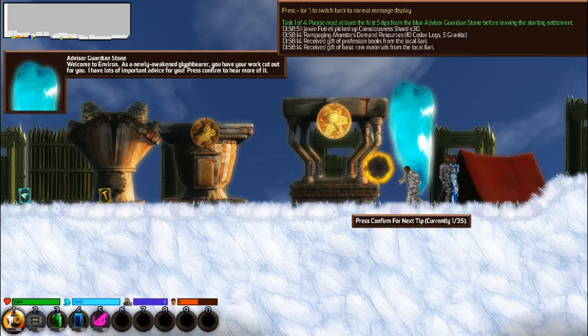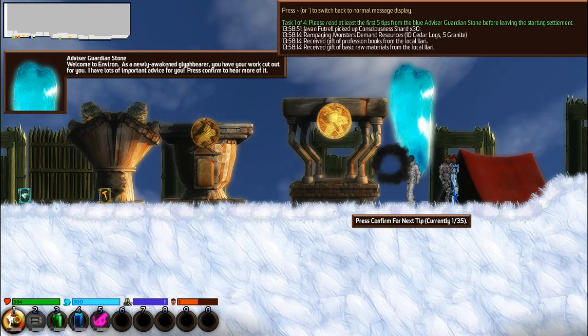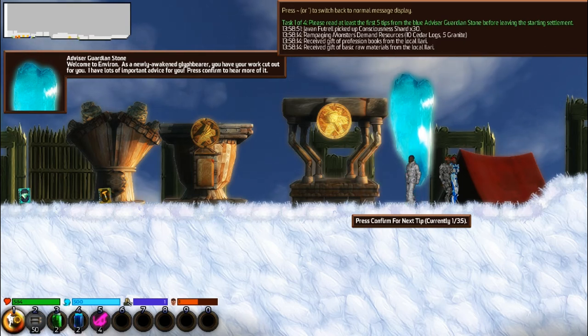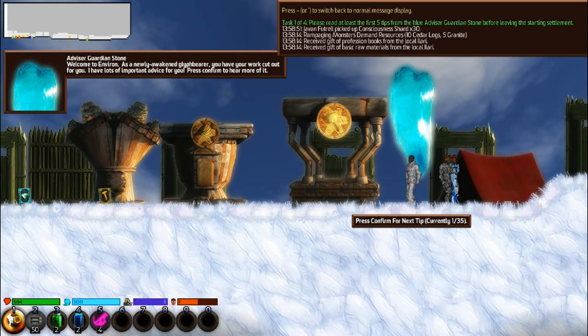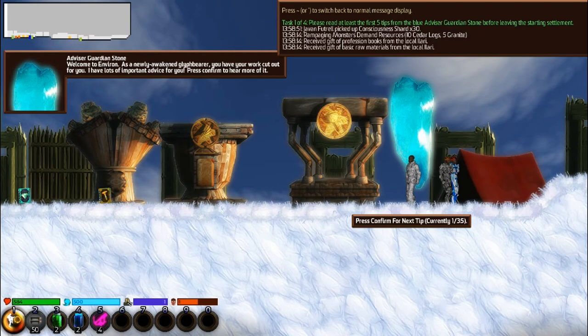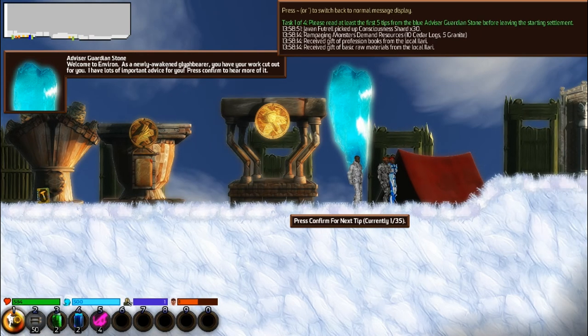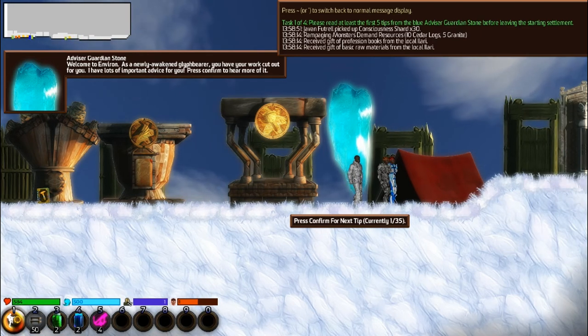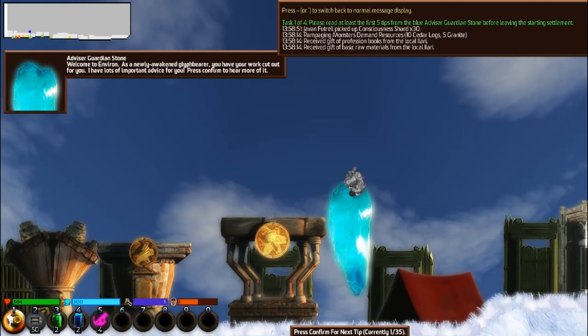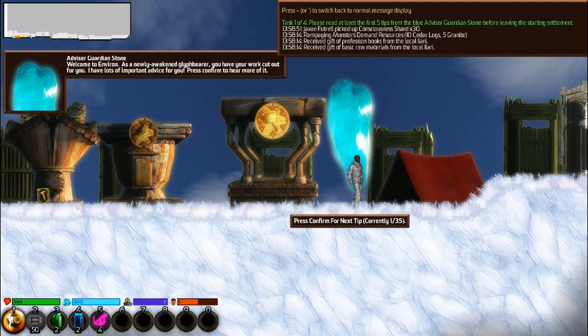Oh, cool. I don't know what's happening, but I get to cast flames. Press confirm — what was confirm? Oh God, I need to sort out my controls. I'm gonna press space. Nice spin. Enter — let's try... Enter.